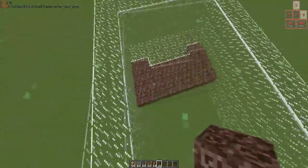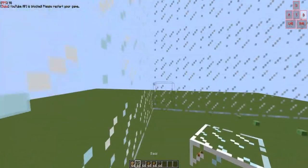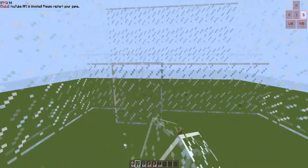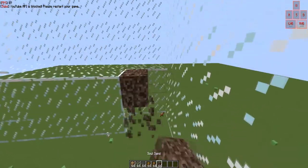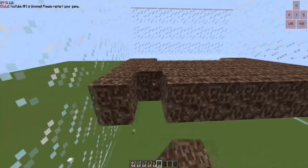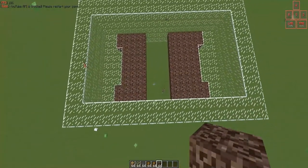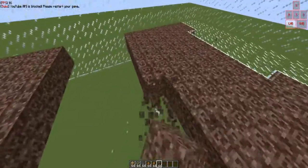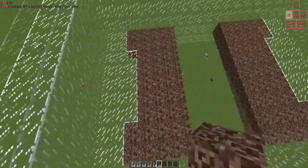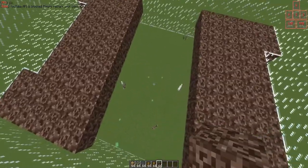Once we have that, do the same thing on the other side. Add in your soul sand — we add the soul sand so when the magma cubes spawn in, they get slowed down, making them get larger so we get more magma cream. You can change this up; there are multiple different ways of doing it. But you're definitely going to want to do something like this with soul sand so they get bigger and bigger, and then when they drop into the hole, there's water in there and they will drown, get smaller, and all their stuff goes into hoppers and then into chests.